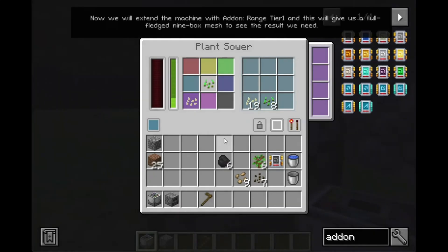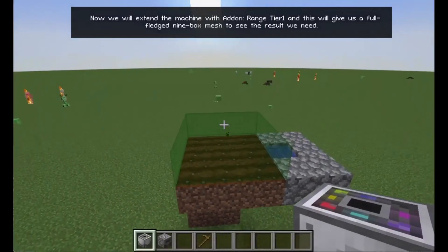Now we will extend the machine with addon range tier 1, and this will give us a full-fledged 9-box mesh to see the result we need.